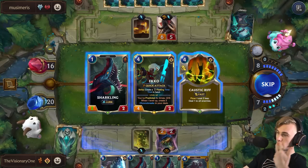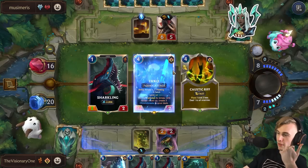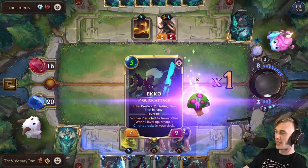Echo. Echo's pretty nice. Only one Puff Cap — what a steal! Three mana Echo, one Puff Cap. I think I will.